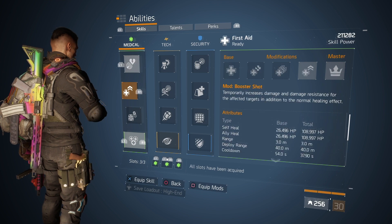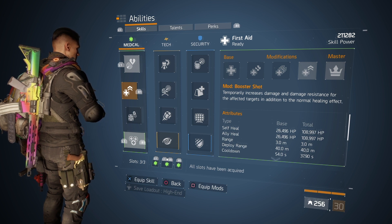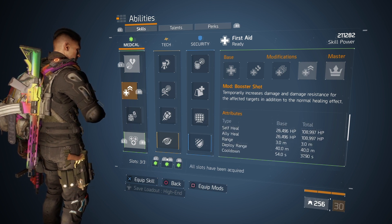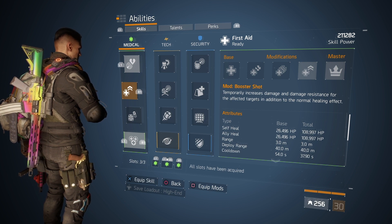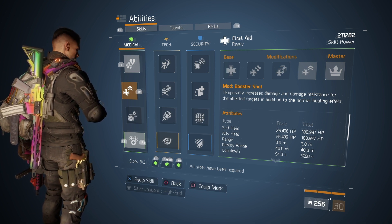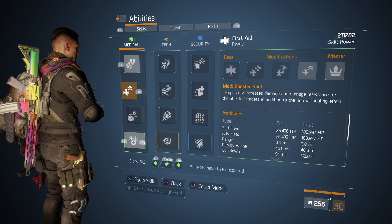With the Booster Shot I'm running, it's 108,000 ally heal and 108,000 self heal, with a 37-second cooldown. As soon as I pop any of these abilities, it's going to trigger Competent and Adept — so we get more of a boost on top. Put the 7.5% on top of the crit hit chance and you're looking at nearly 60% crit hit chance once I've popped that heal or the pulse.